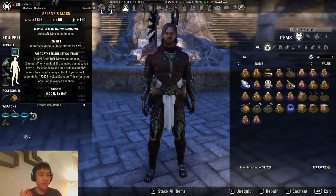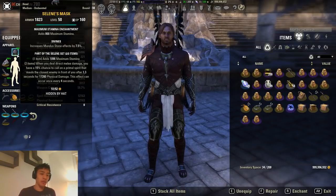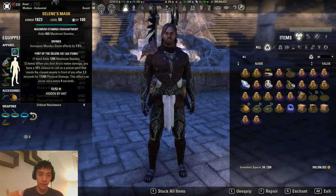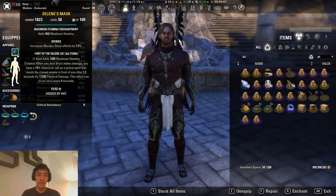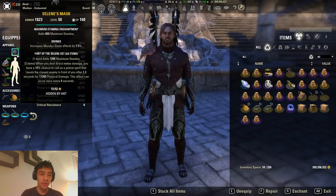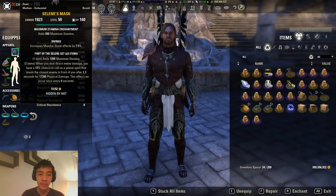For Monster Helm sets, we're sticking with Selene's. With the changes to light attack damage as well as Reliquid being considered direct melee damage, Selene's has become very, very powerful. It actually out-parses Velidraths if you're able to use Reliquid. The reason for that is because Reliquid can proc Selene's while it's on the back bar, which means you get more procs out of Selene's. That said, Selene's does have a small weakness in that you basically need to be within melee range for the proc to hit. If the boss moves out of the way of your proc, Selene's does lose out on some damage.